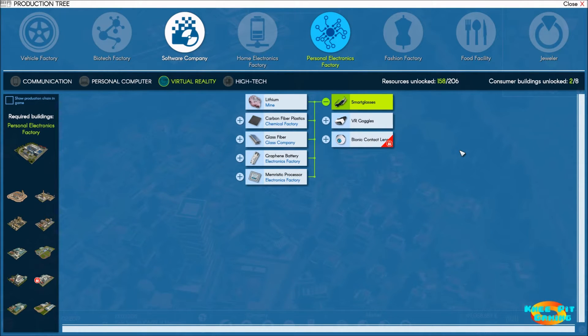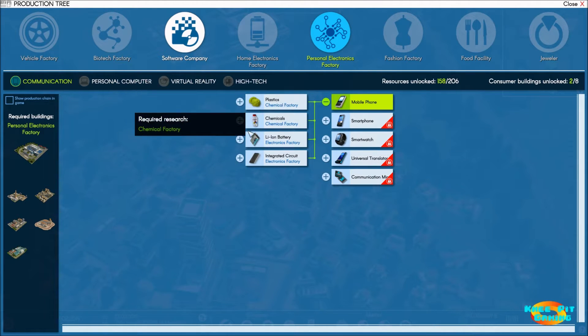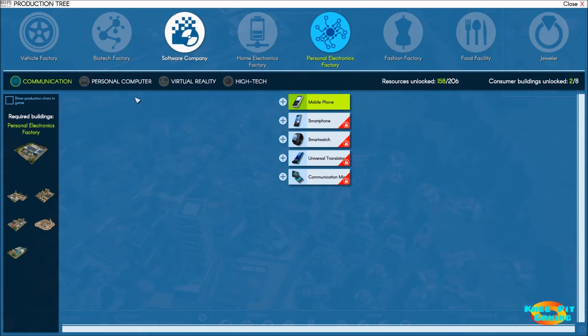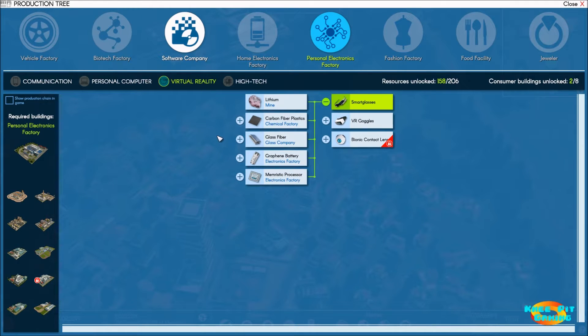Welcome back everyone to episode 10 in our let's play series of Industry Manager: Future Technologies. The last few videos we've been working through the personal electronics factory tab. We've already got mobile phone production completed with the entire production tree working, and we've moved on to smart glasses, working through the production tree for it.